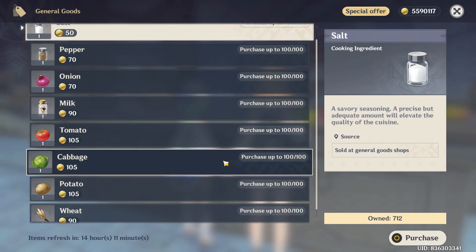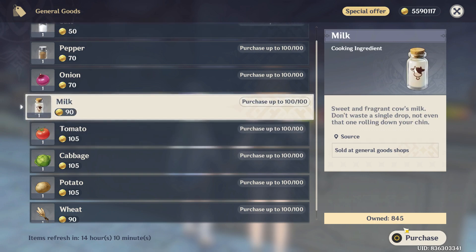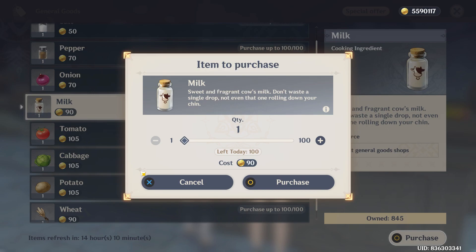From here you can just scroll down where you can see the option to buy. It will cost you 90 mora each, so all you have to do is just select this and click on the option Purchase. You can also set the quantity up to 100, so just select it and click on the option Purchase.